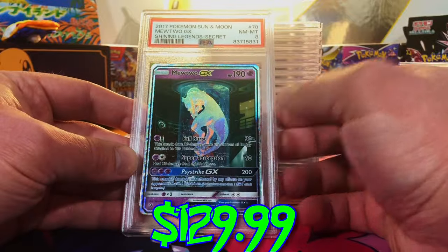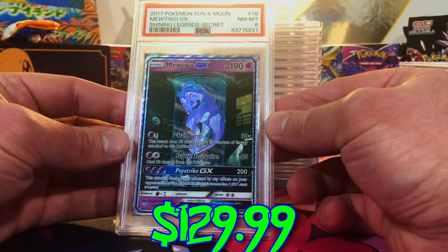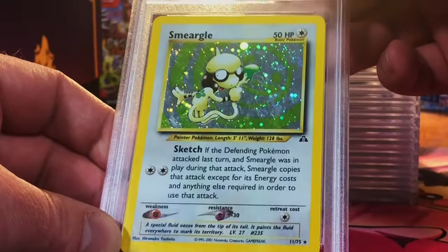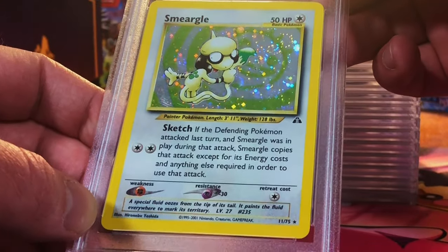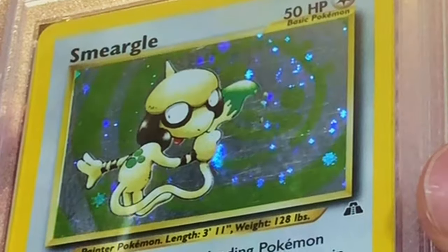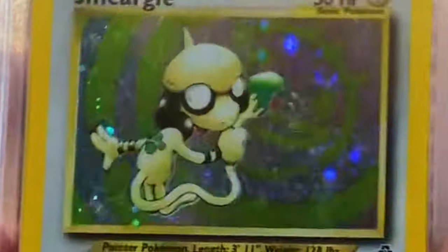Hey — it's a test tube Mewtwo, it's still worth a chunk of change in an eight. Centering looks good. Smeargle holo from Neo Discovery — seven? Oh, six. The holo is scratched up pretty good, but hey, vintage holo — I won't whine about it.